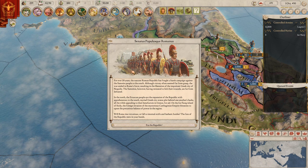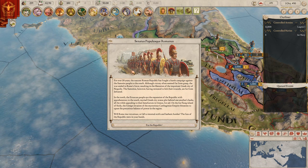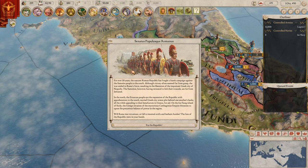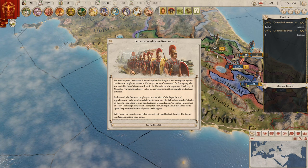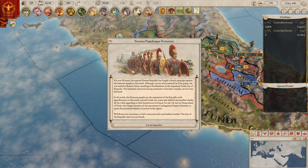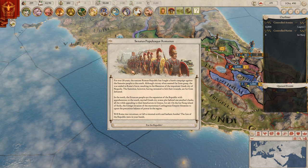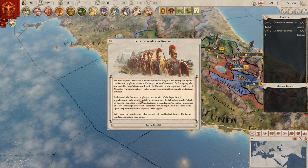For over 20 years the nascent Roman Republic has fought a harsh campaign against the Samnite people to the south. Although victory often seemed far from grasp, the war ended in Rome's favor, resulting in the liberation of the important Greek city of Neapolis. The Samnites, having retreated to lick their wounds, are far from defeated. In the north, the Etruscan people eye the expansion of the Republic with apprehension. To the south, myriad Greek states plot behind one another's backs, all the while appealing to their benefactors in Greece for aid. On the far-flung island of Sicily, the Carthaginian Empire threatens to upset the precarious balance of power in the region. Will Rome rise victorious or fall to internal strife and barbaric hordes? The fate of the Republic rests in your hands.